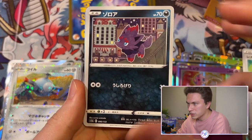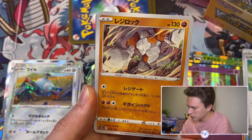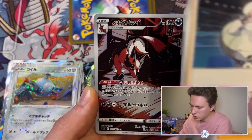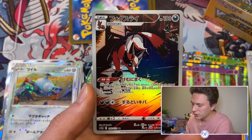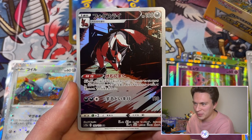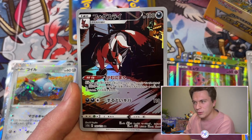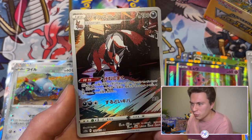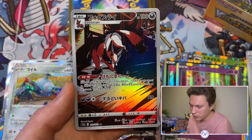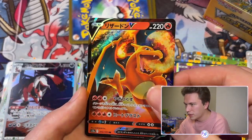Mewtwo V-Star got a reprint — it's a decent card. We actually finished the whole squad and got one of each, and they look slightly different from the originals — new art. Got a Mew, and I'm at three now so I'll try for the last in the final two boxes. Path to the Peak, Cinccino, Melanie — she's had so many reprints. This AR with the Thievul character has super cool colors.